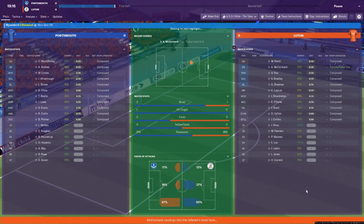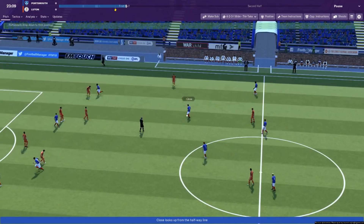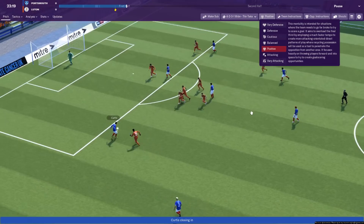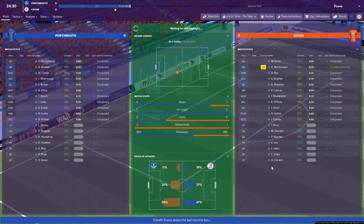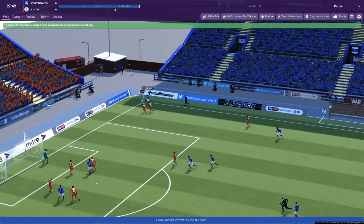New game, new me, hopefully — probably end up losing anyway later on. We are starting off with a positive mentality. That is one of the new options this year — they've changed it so now it's not overload and attacking. It's more: positive, attacking, cautious, defensive, very defensive — very defensive for when I'm leading 1-0 in the next 20 minutes. We do have a lot of options on the bench as well. Portsmouth's squad depth last year was one of the main reasons why we didn't do as well in the league, and this year we've improved it a lot.